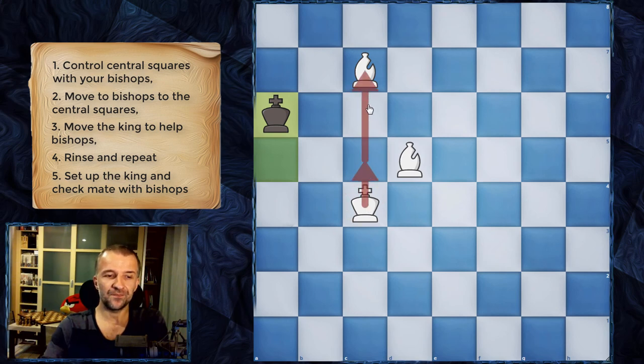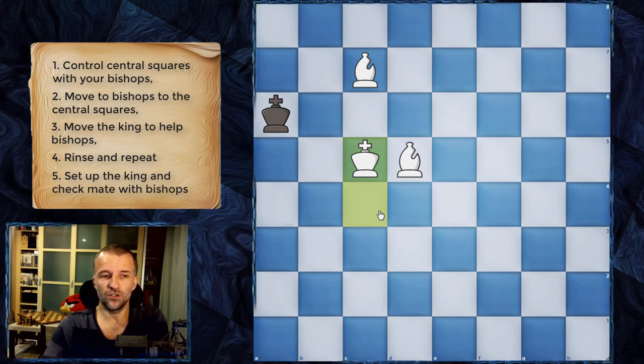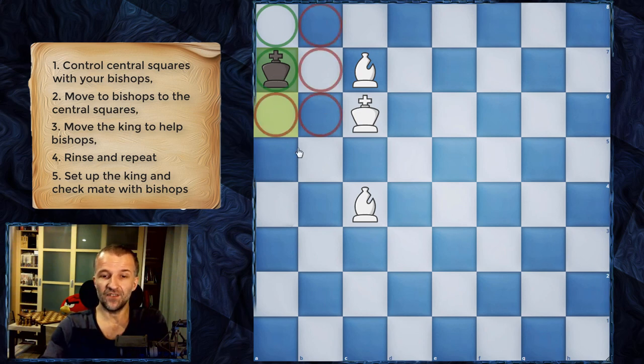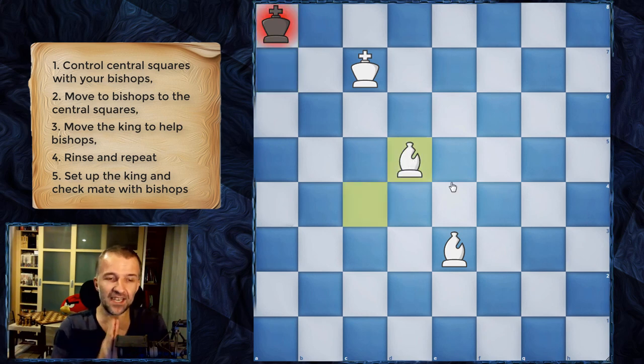Alternatively, we can bring the king to c7 and do the same. The reason is that the bishops already control all the squares around, and together with the king they control everything — the king has nowhere to go. So we have time to bring our king over there. This is the fastest method; you bring the king here, deliver the check, the king has to go, and this bishop was controlling the corner. Now we have these two squares as the box. All we have to do is make space for this bishop — say bishop f4 — there's only one move, and then we deliver checkmate.